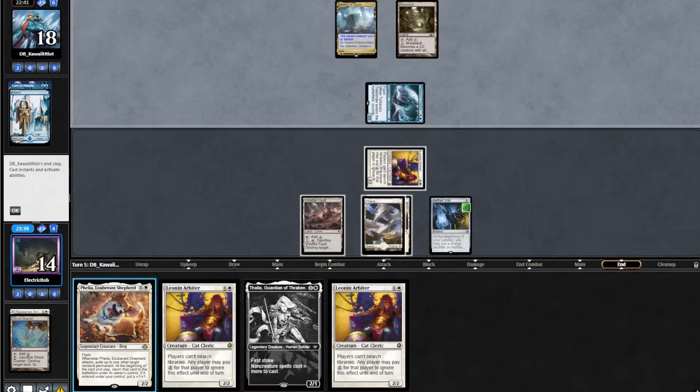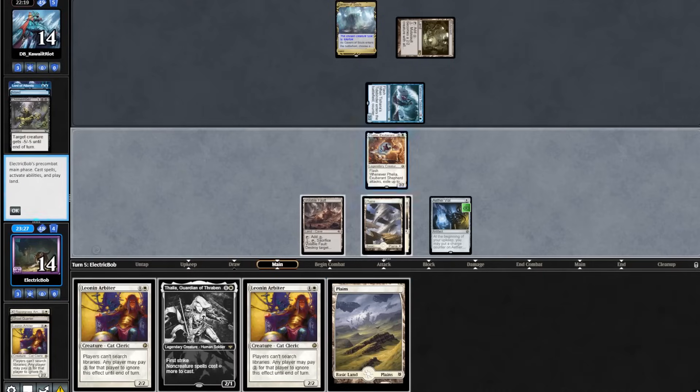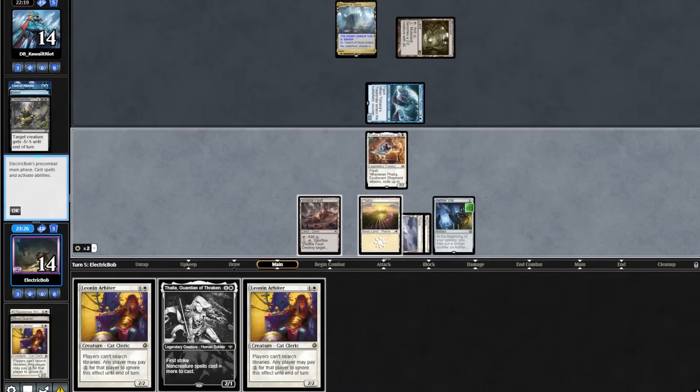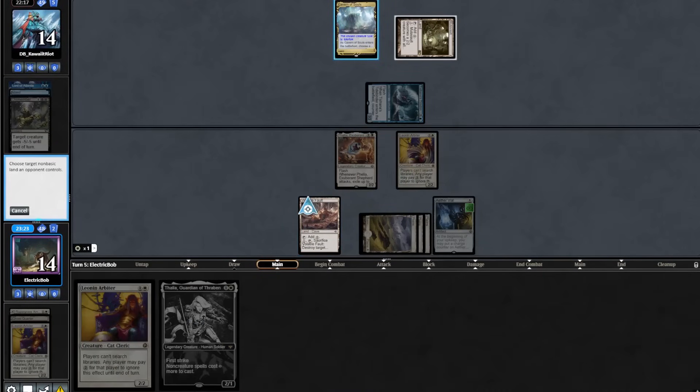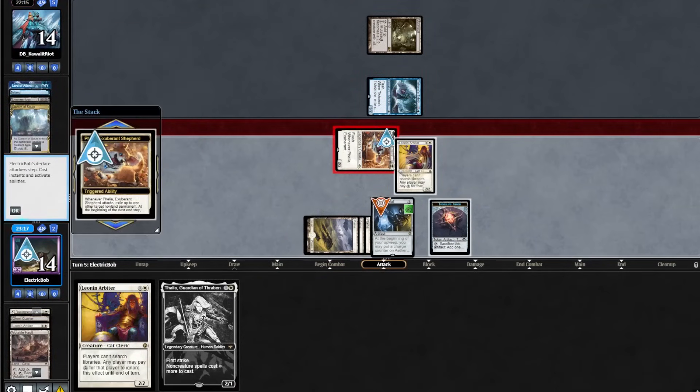The opponent attacks in for 3 and passes back. On end step, we will flash in our Filia, and they dismember our Leonin Arbiter in response. We topdeck a land, play that out, play our Leonin Arbiter, and use our Vault to take out their Cavern. No lands for the opponent. We will attack with Filia, exiling our Aether Vial.